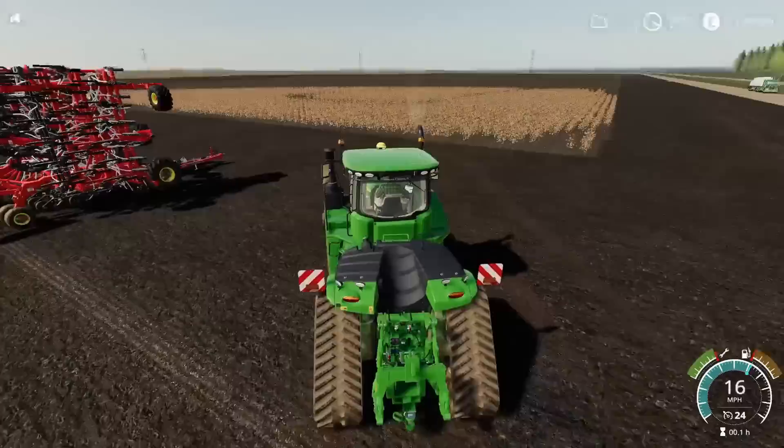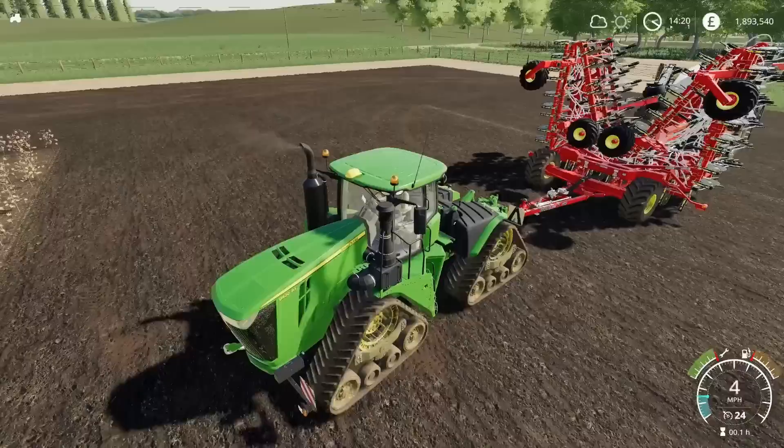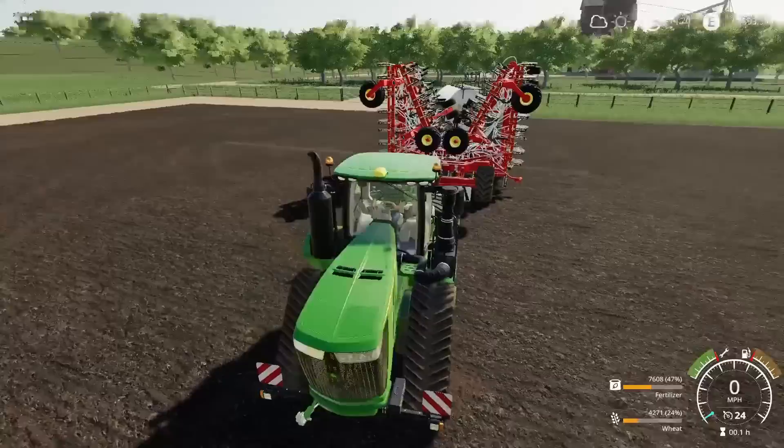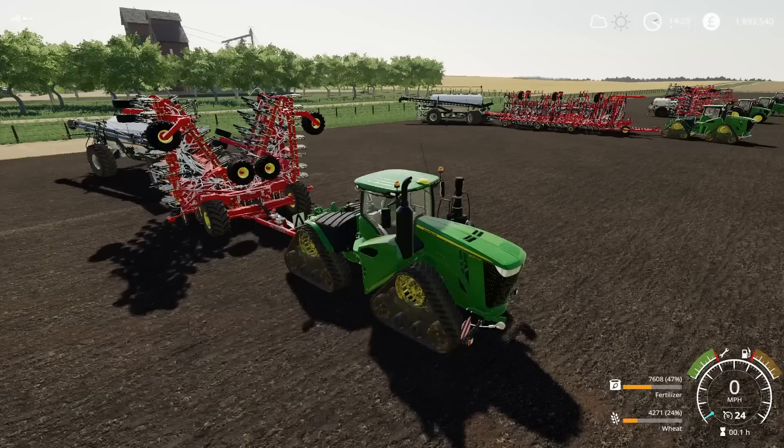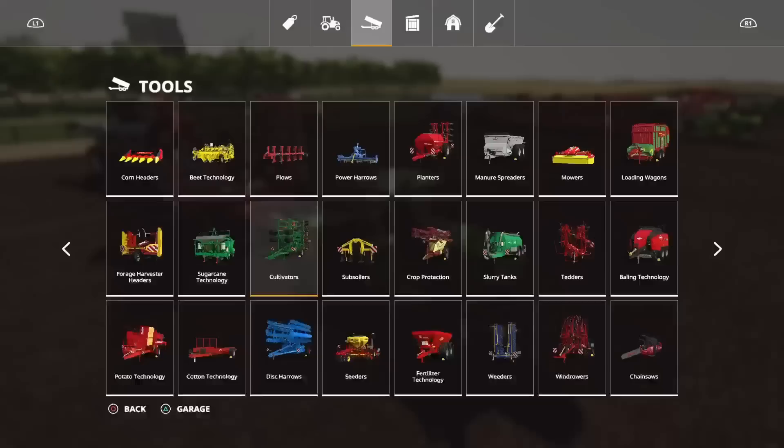On the Farming Simulator website there's a list of suggested maps to use this machinery on, because this machinery is not designed for small maps — you're not going to get around small maps with it. It is absolutely monstrous. Behind me I've got the Borgo 7950 air cart at the very back, and directly behind me the 3320 76 Paralink hoe drill — a direct drill cultivator that does everything all in one part, which is absolutely fantastic.